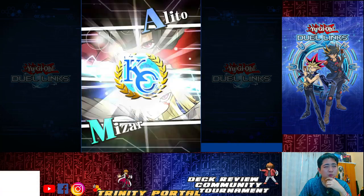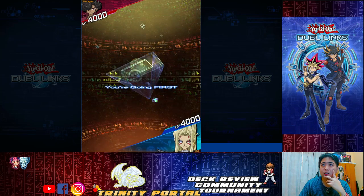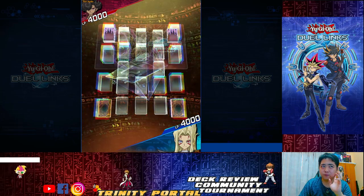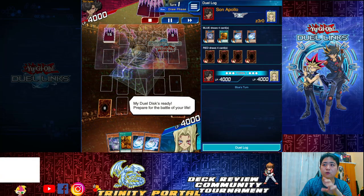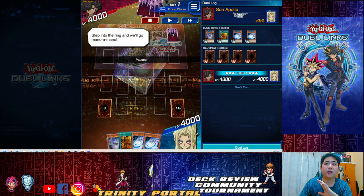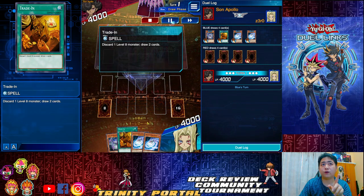Let's go on with the next match — this one is against Alito's deck, not sure exactly what it is, but let's dive in. First turn for Tachyon I feel is the best. This is a very good hand — I have Trade In, so I can draw two extra cards.